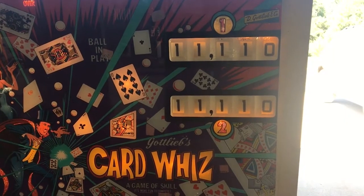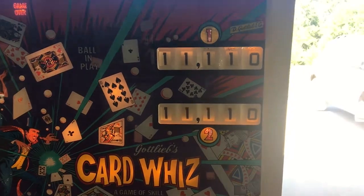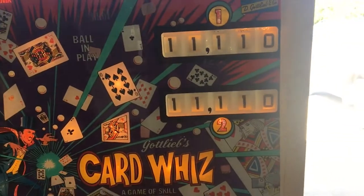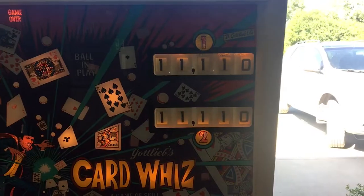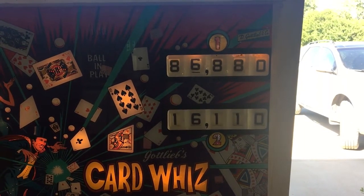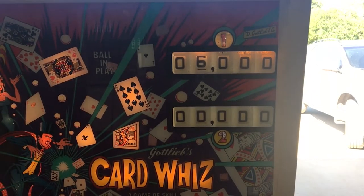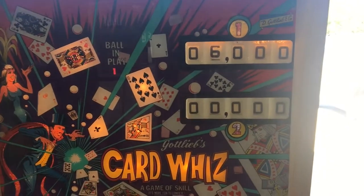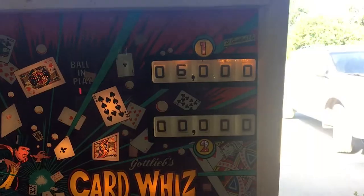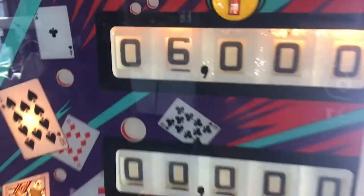I went ahead and cleaned and adjusted the score rails. I might need to adjust them a little bit more, but I put up all ones and hit start. That ding sound means something is locked on. This was better than before, but I need to adjust the six. The reset looks fine — I'm starting to score, so that was kind of the main thing.